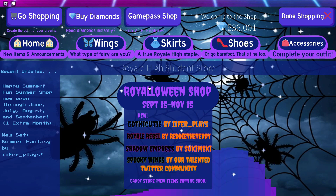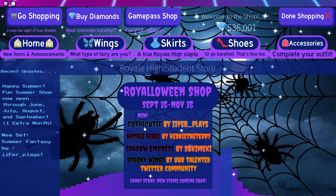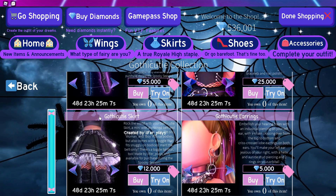So here we have the Royal Wing Shop. We have our wings, we have Shadow Empress, we have Royal Rebel — which I know you guys are definitely going to go back to — but we also have a new set. It is the Gothic Cutie. Oh my gosh, there are so many diamonds.